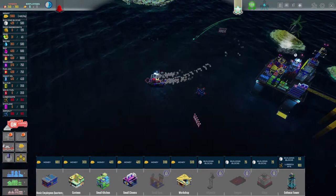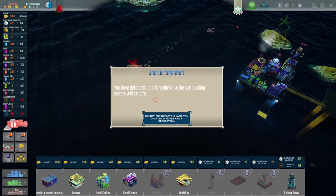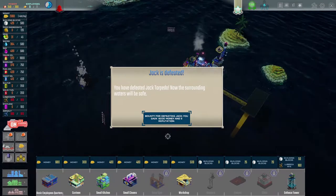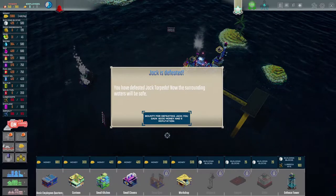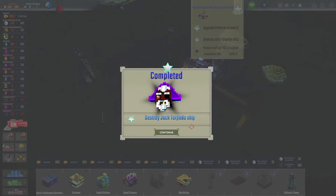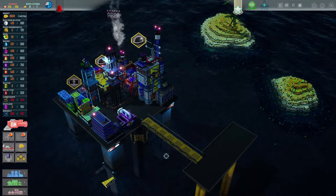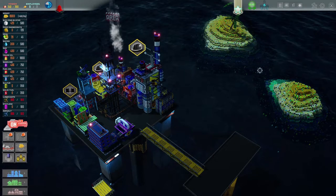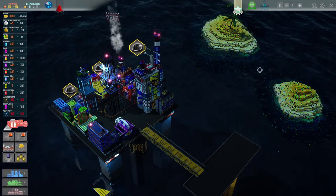Jack is defeated! You have defeated Jack Torpedo — the surrounding waters are now safe. Bounty for defeating Jack: 6000 money and 5 reputation gained. Objective completed: destroyed Jack Torpedo's ship! That's where I'll stop — nice little game with great music. I really love these confetti islands. Hope you guys enjoyed it and I'll see you in another video!